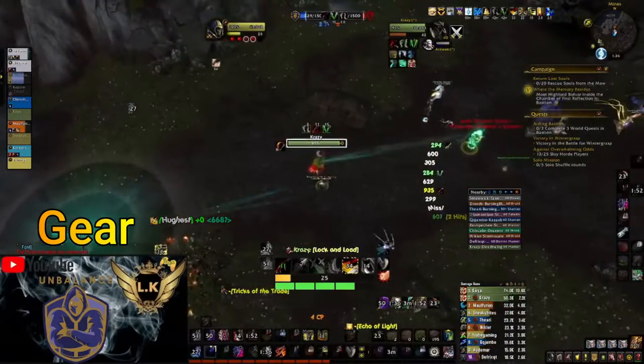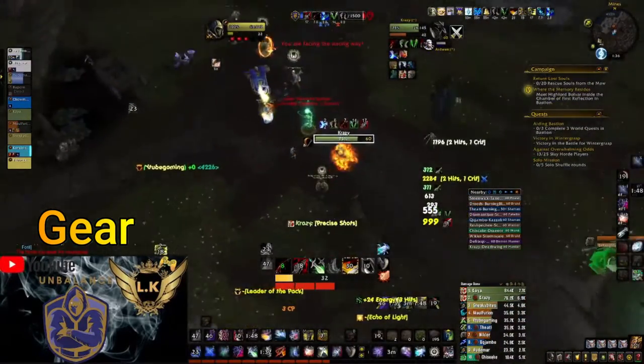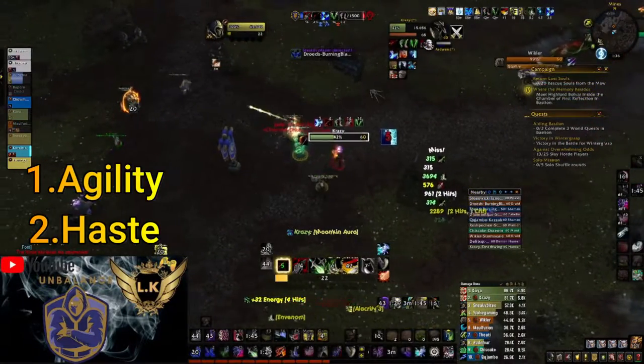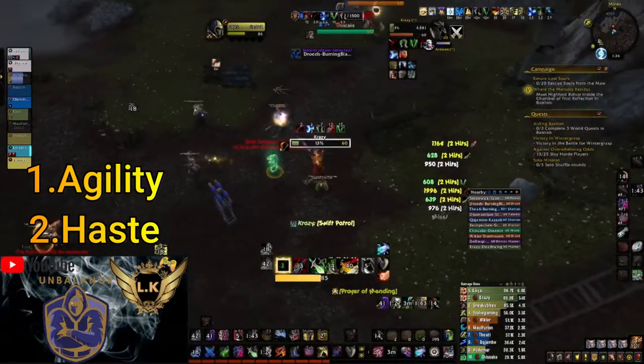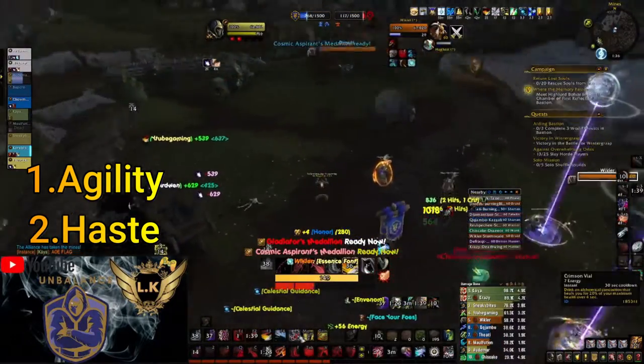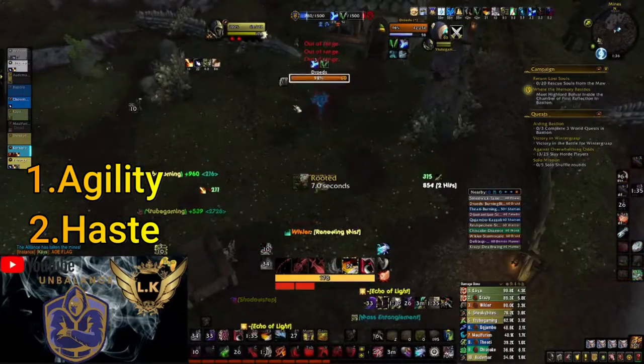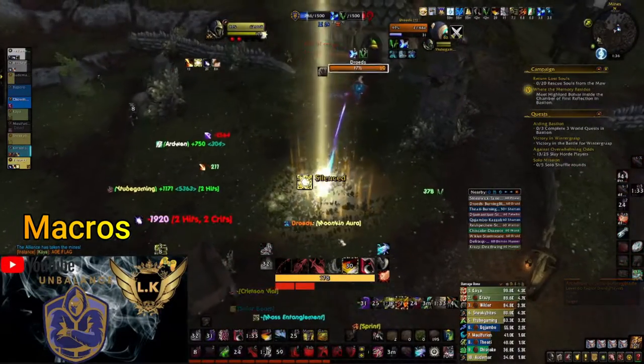Once we have set our talent tree, now we must decide what kind of gear will be the best option for Assassination Rogue. And the answer is simple. A few seconds earlier when we chose Alacrity in our talent tree, as I said after Agility, Haste is the second stat priority for Rogue. So of course we will go and take Haste gear. Now we are almost ready to go, but we will also need Rogue macros.